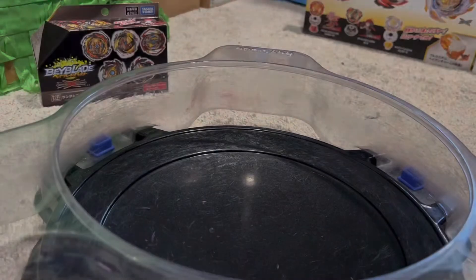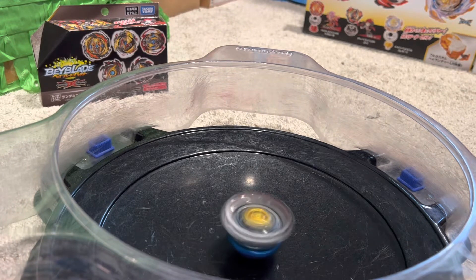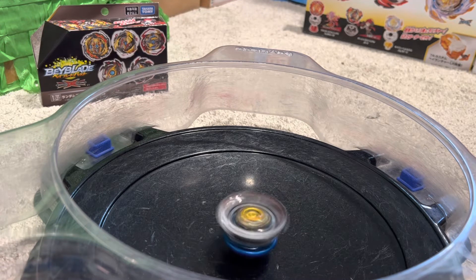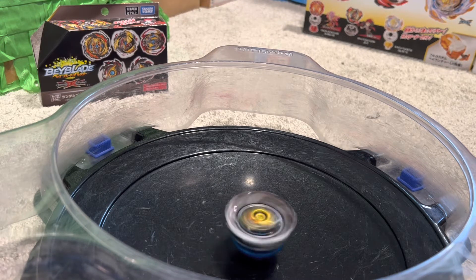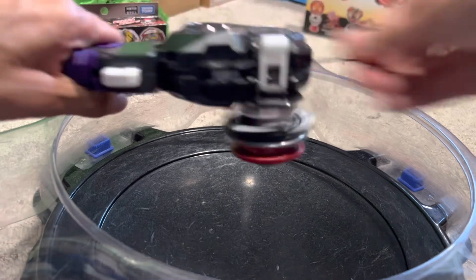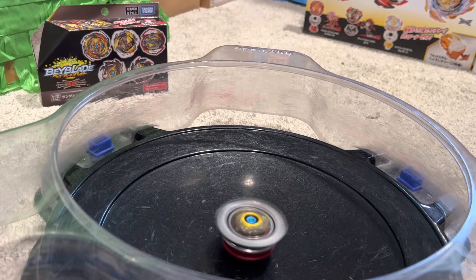On to the battling! We're gonna do some spin tests, starting with King Helios. Three, two, one. Charge is kind of staying in the middle right now but it's starting to do a little bit of things. Charge is kind of different — it'll be aggressive, but it'll also be kind of like a stamina tip. On to the next! Now we have Super Hyperion. Dimension is gonna be on the lowest setting for the sake of the video. Three, two, one. There goes Dimension being super aggressive — it's pretty cool, pretty loud. And there it goes to the middle. I'm liking Dimension.